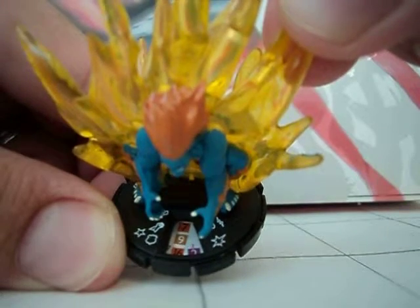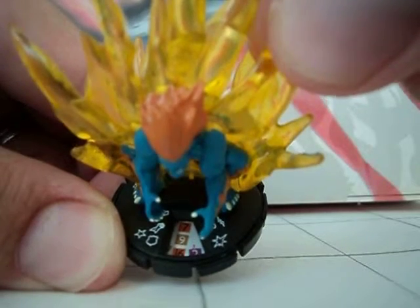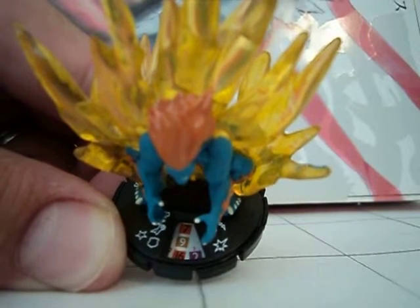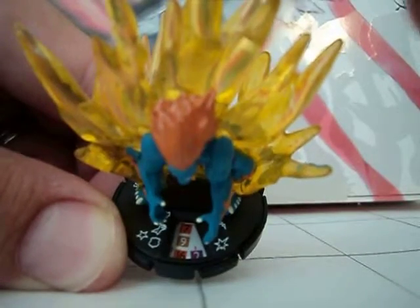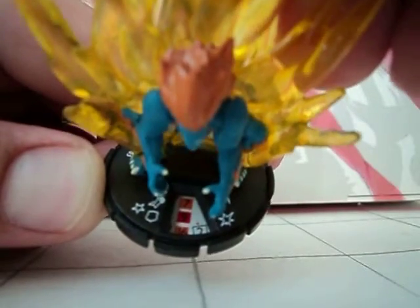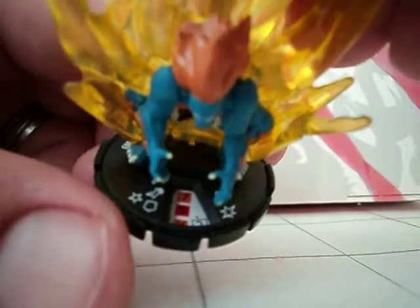He still has leap/climb with seven movement, nine attack with poison, sixteen defense with toughness, and two damage. Right there he also has close combat expert, so in a close combat setting that's actually four damage — not bad. And then he's back to blades/claws/fangs, leap/climb, toughness, and that white power Lightning Cannonball.